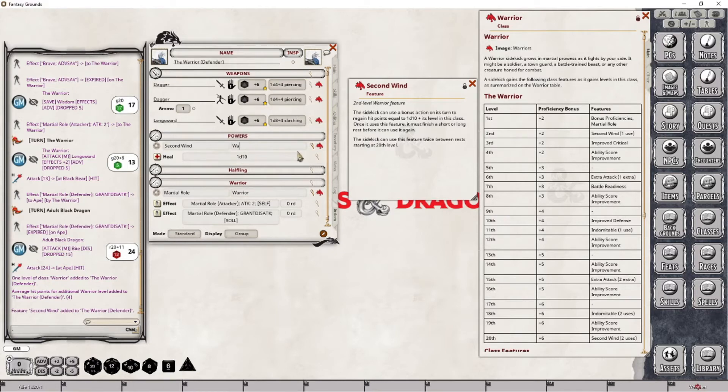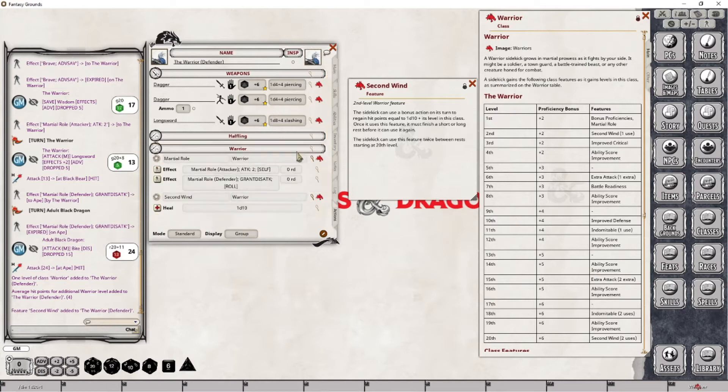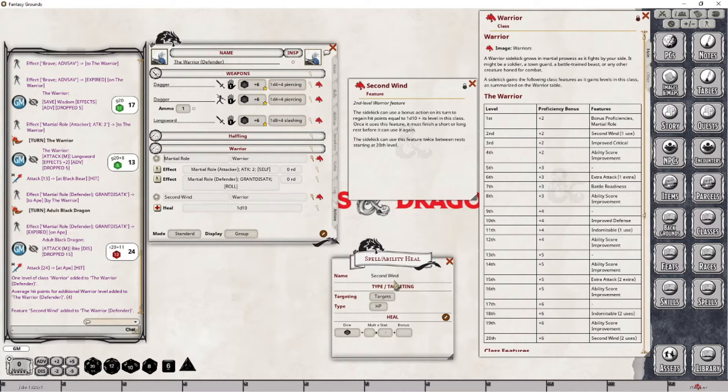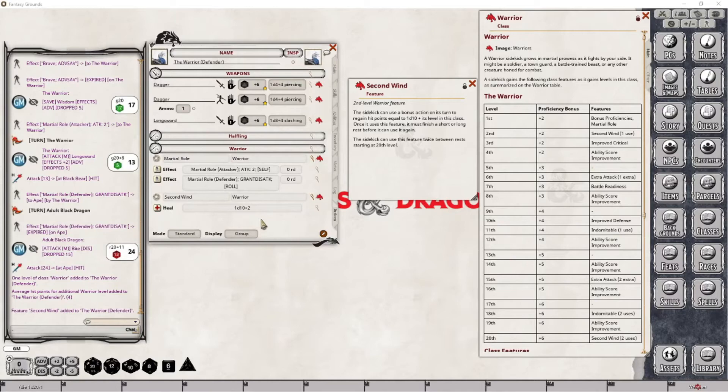We'll move this over to the warrior grouping. The only thing missing is the level adjustment, and that is set up right here. We've already got the 1d10 taken care of. We also want to make sure that we set up the level in addition to this particular stat. All we do is scroll down until we get LVL. Now that we've done that, we should see that this particular bonus will continue to go up as we progress leveling this character. I will try to remember to showcase this a couple of times so that we can actually see that bonus increasing as our character level increases.